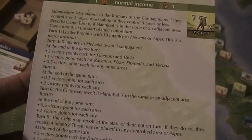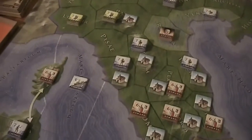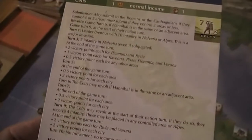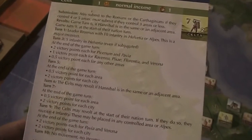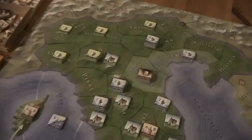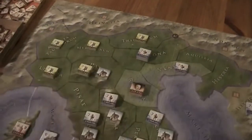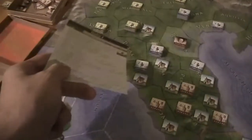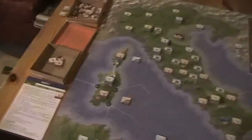They need Picenum and Pavia. Pavia is here, Picenum is over here. Ravenna, Pisa, Florentina, Verona. Pisa is easy to get — they might try to grab that. They also get something for other regions.